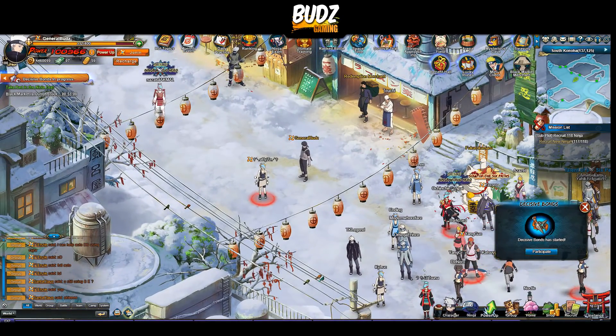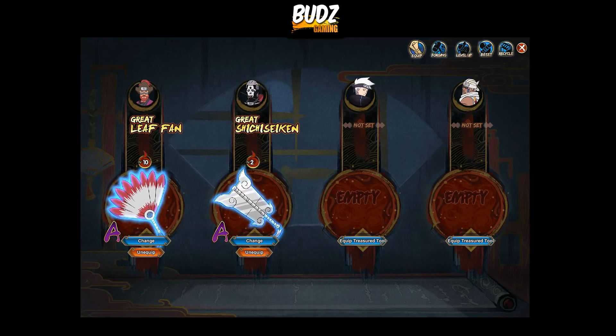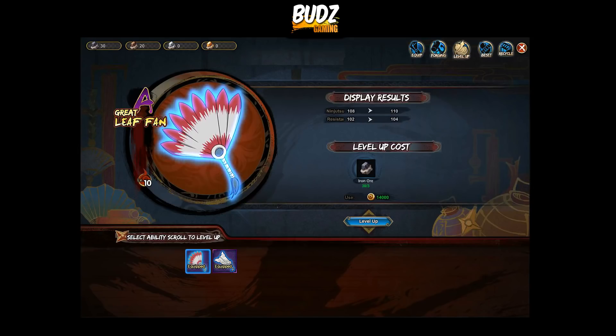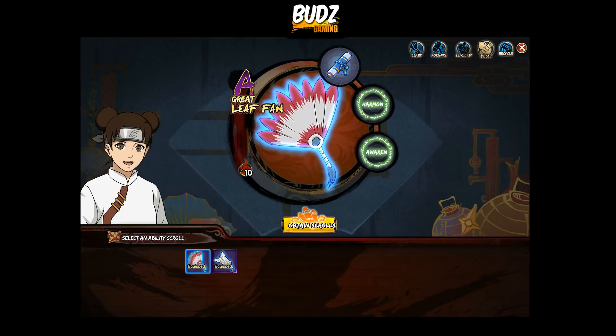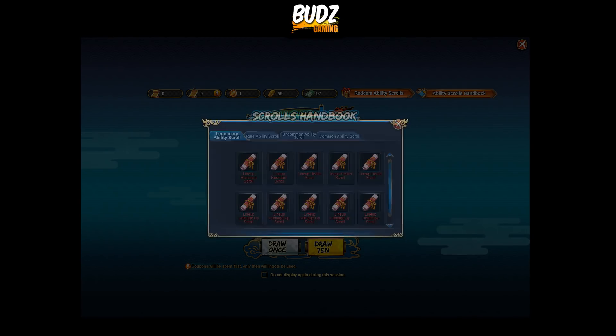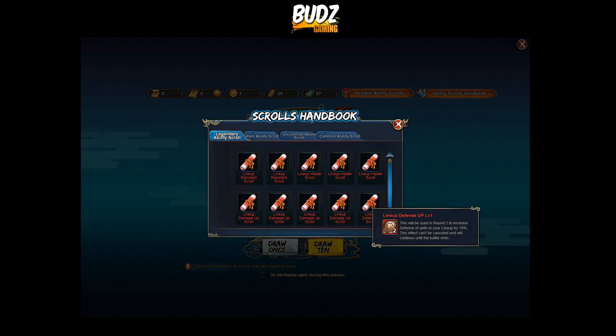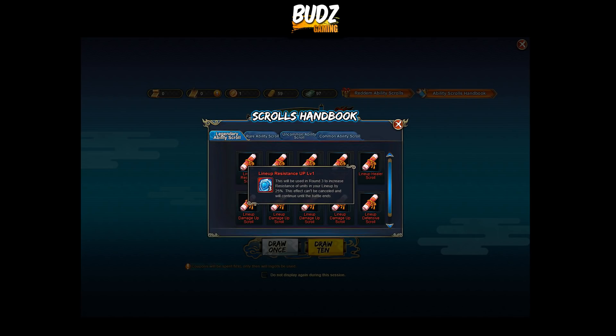Since we can activate those scrolls — let's check it back again. Look at that, these scrolls are so awesome. This is actually a game-changer. Depending on the scroll you have, every round there's a certain trigger point and this will be triggered when you use a mystery skill.